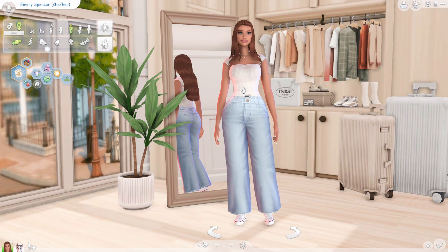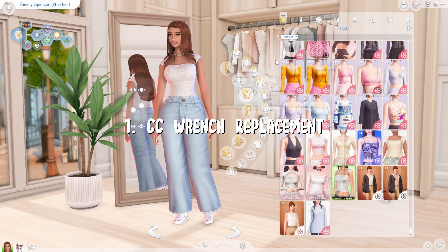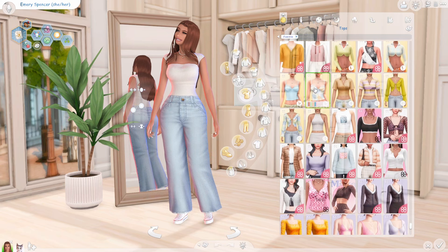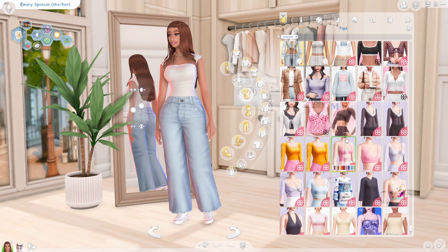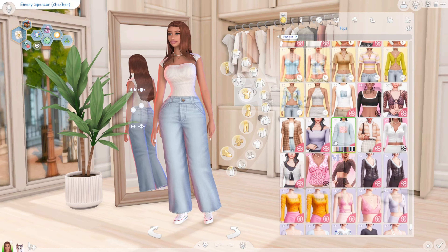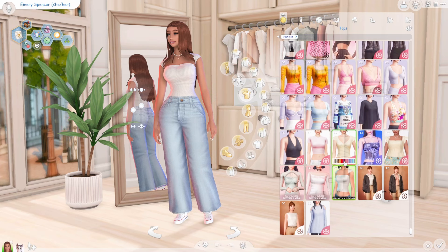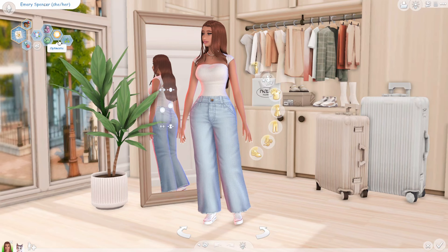We're going to start off in Create-a-Sim for some smaller ones. The first one is the CC wrench override replacement. I was so sick of the blue wrench — I love the little white CC icon in the corner. This is for CAS and build mode. It's honestly just aesthetically pleasing and makes a huge difference for me personally.